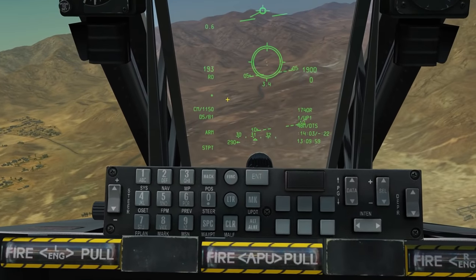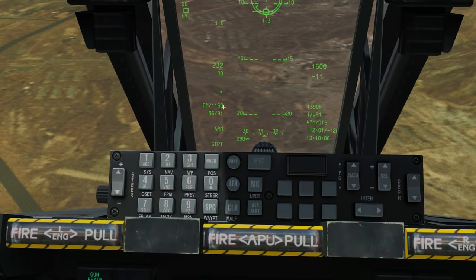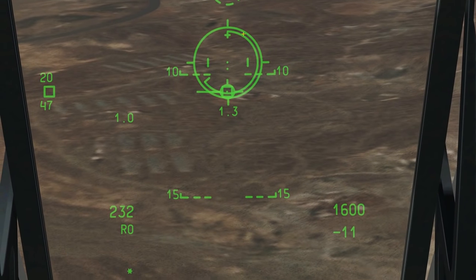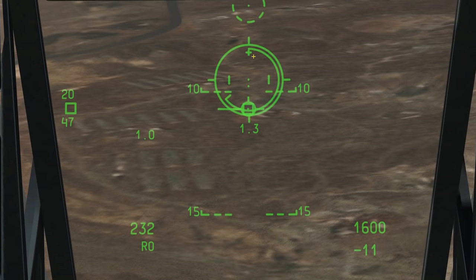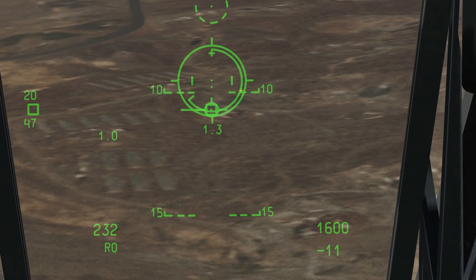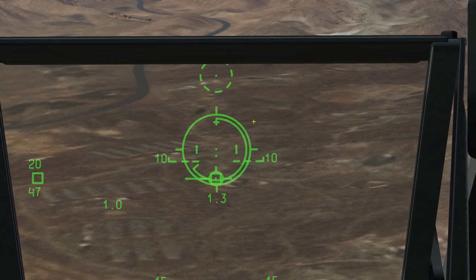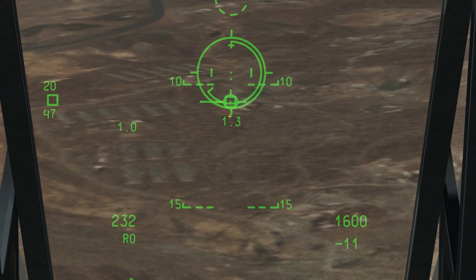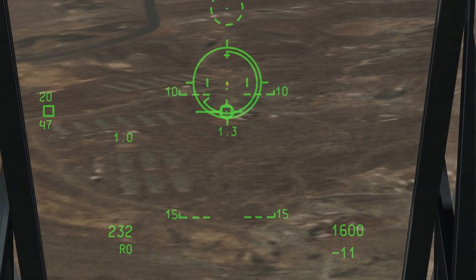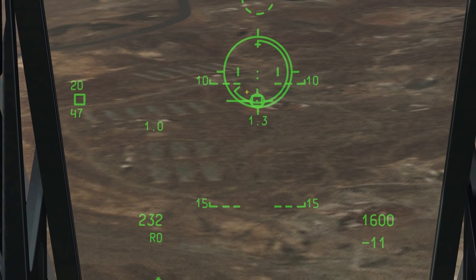Getting a bit closer to the ground now. On the HUD: we have combat mix loaded with 1,150 rounds, master arm is on, and this is our CCIP reticle — the default. We have a ranging clock — that inner marker unwinds from the gun's maximum range at the top all the way down to minimum range. If we get within minimum range, we get a small triangle warning. We also have a slant range readout showing 1.3 nautical miles, and the actual bullet impact point shown on the HUD.